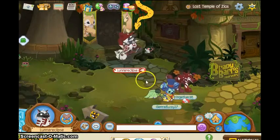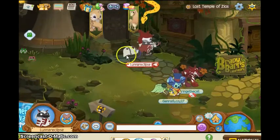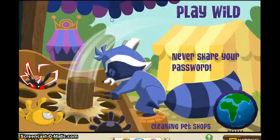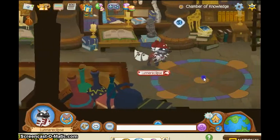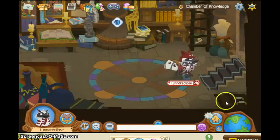So basically, you don't have to go to the Lost Temple of Zios, but I think it would be pretty neat to go here first. You're going to find this door and go in the door — the Chamber of Knowledge. So you're going to be taking an average walk in the Chamber of Knowledge, and you see this door? Don't go in that door.